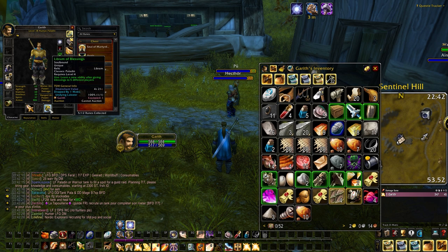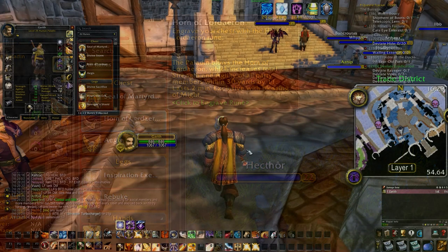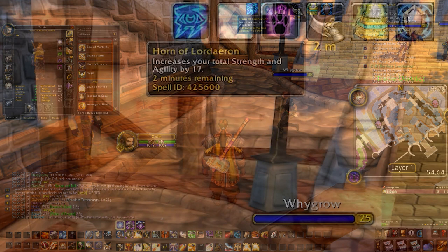Now you can use your Librum to learn the Horn of Lordaeron rune. The Horn of Lordaeron works similarly to the Horn of Winter from the Death Knight or like the Strength of the Earth totem from the Shaman class, and gives you a two minute buff which increases the agility and strength of your party.